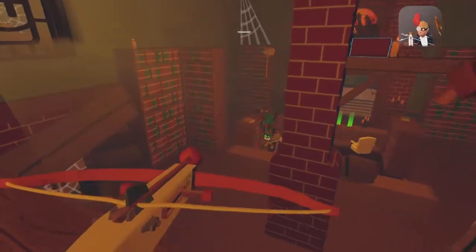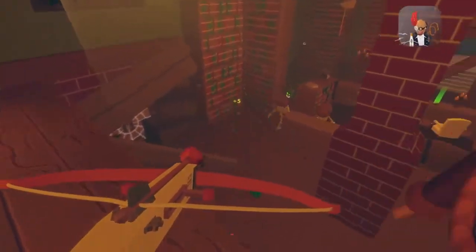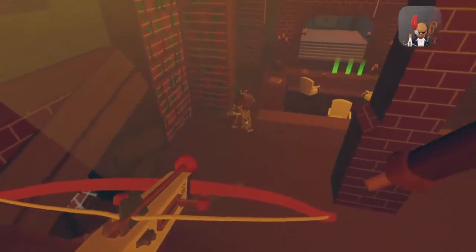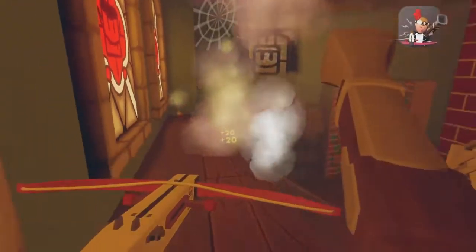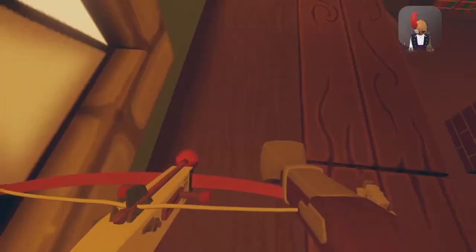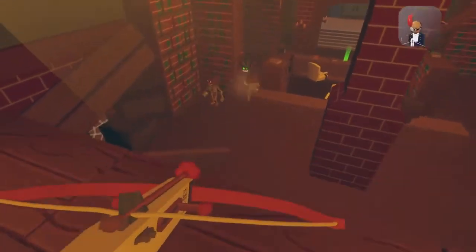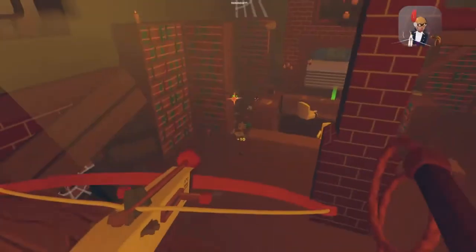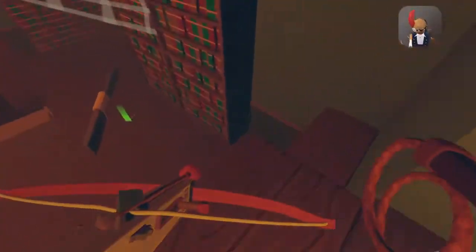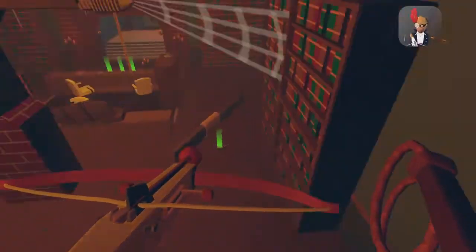Pull that door down because why not. Now we have some bats and pumpkin splicers — do not fall off at all because you'll land on a swooper or a pumpkin splicer. There we go. Now we have some more stuff coming. Drop this and get my whip — because now we have even more bats and pumpkin splicers that I cannot for the life of me hit. I almost fell off there.